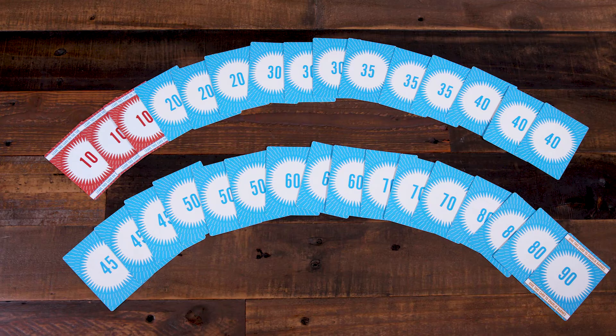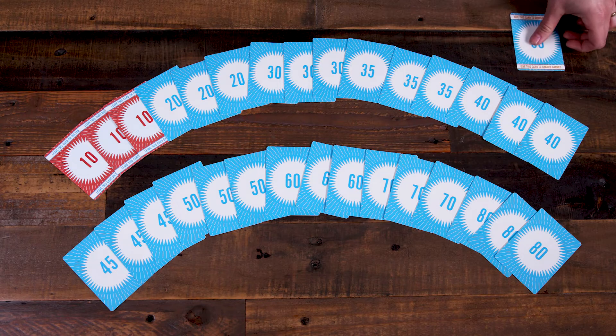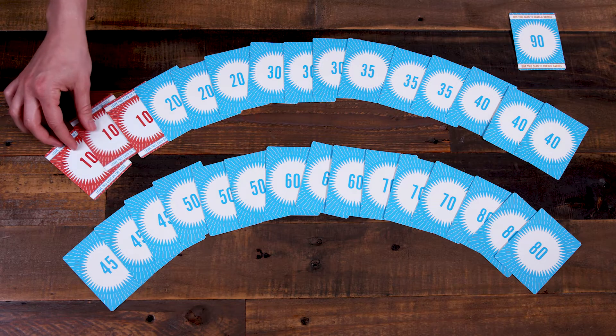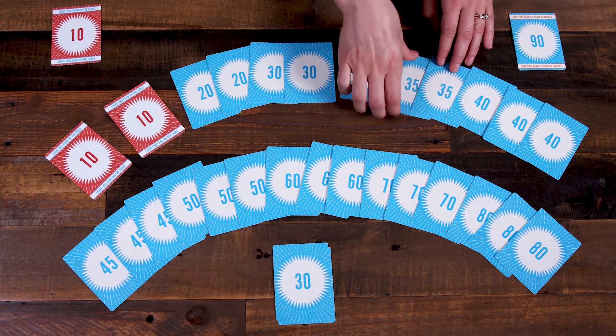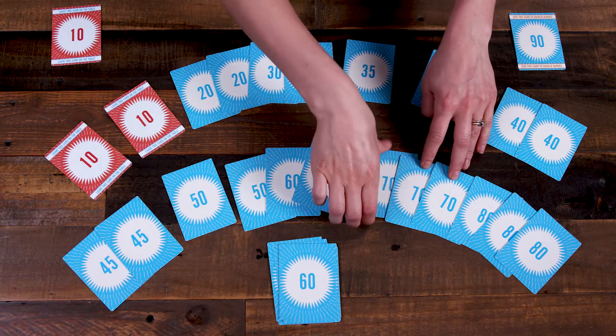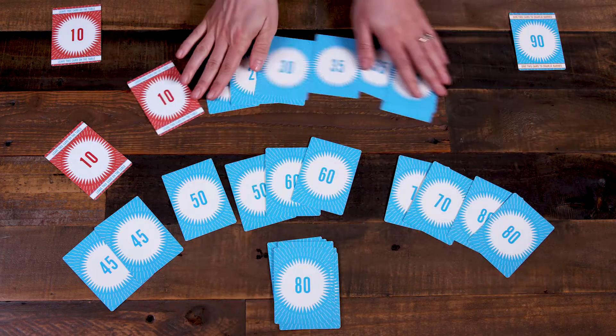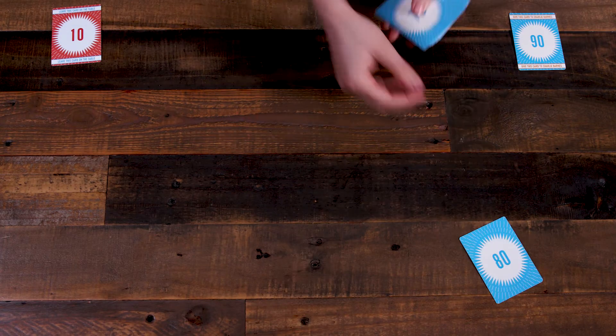Queue up the Alice is Missing playlist — the soundtrack also serves as a game timer. Next, arrange the clue cards face down on the table. The facilitator takes the 90-minute clue card and a random 10-minute clue card, then randomly selects one of each value clue card between 80 and 20, forming the clue deck. Return the rest to the box, then pass out the cards clockwise until all are distributed. Finally, the facilitator reads the game guide aloud.